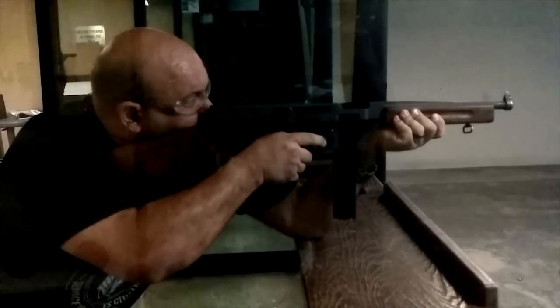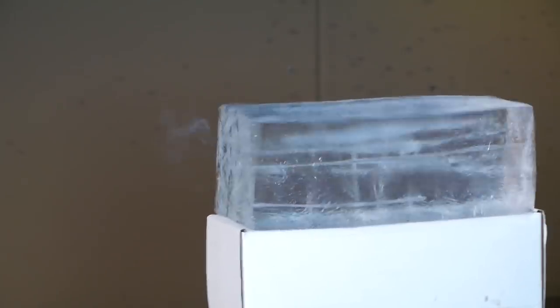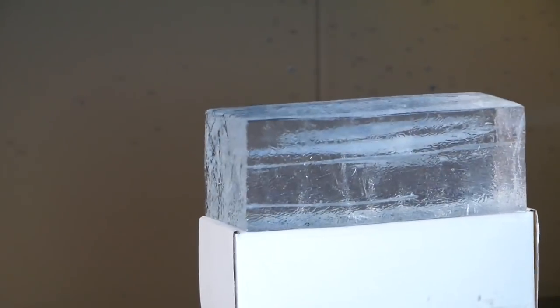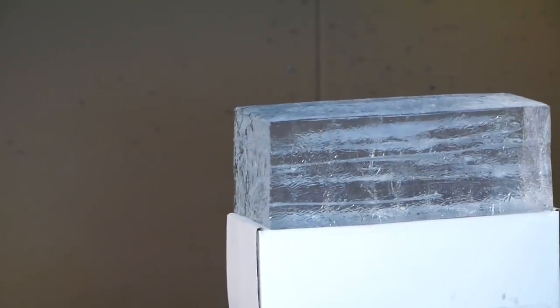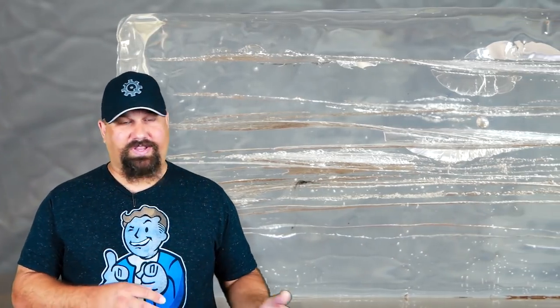And of course, you guys would be pissed off if I didn't do a gel test, even though you know exactly what .45 Full Metal Jacket does to gel. It's nothing surprising going on here. Every single round penetrates all the way through the 16-inch block without leaving a whole lot of disruption behind it, because full metal jacket just doesn't do a whole lot of damage to gel or tissue — no matter what that over-sharing old guy at the end of the gun counter tells you — unless you have the Bloody Mess perk turned on.